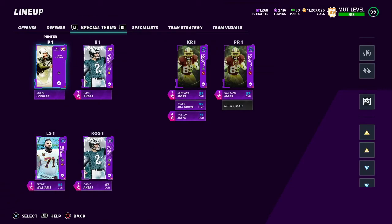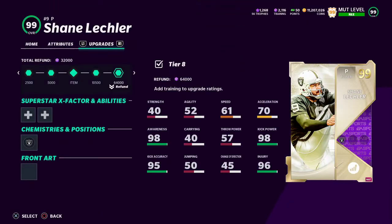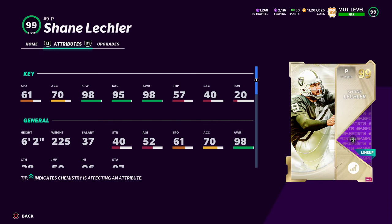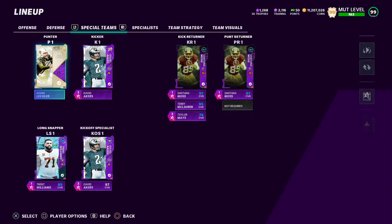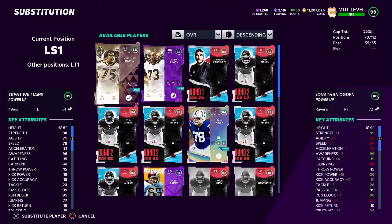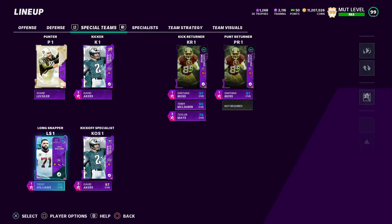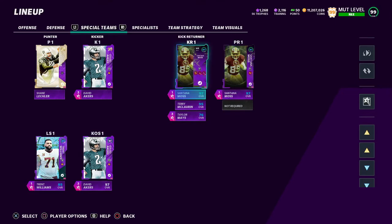My specialists: I got Shane Leckler, obviously the brand new punter — let's look at his attributes. 98 kick power, so I guess that's the kick power you want in a punter; you'd think he should have 99 kick power. And then David Akers. Is this the best long snapper we can get on the team? I guess Jonathan Ogden could be a little bit better, but who cares. Santana Moss — best returner, best returner — I still feel like in the game.